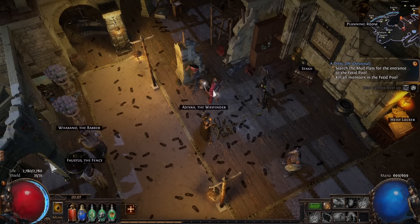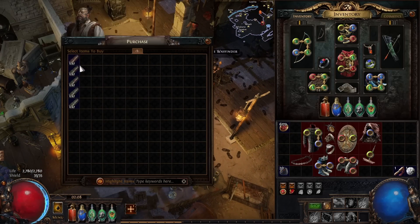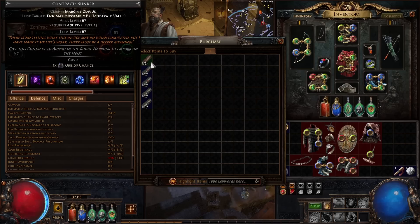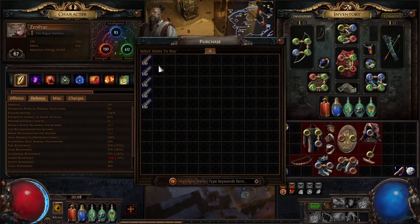I'm not going to do blueprints — I'm strictly focusing on contracts. So how do you start farming Endless Heist? First you want to reach at least level 59. At level 59 you use a Rogue Marker to transport yourself to the Rogue Harbour, and from Wakano you'll be able to buy contracts. These contracts are always one level higher than you, so at level 59 you'll buy level 60 contracts, up to level 67.